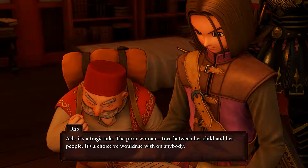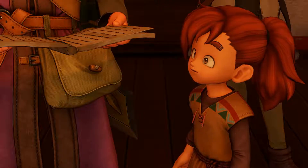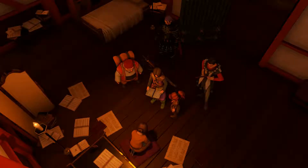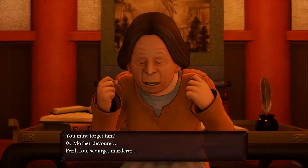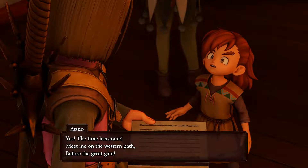It's a tragic tale — the poor woman torn between her child and her people; a choice you wouldn't be wishing on anybody. Maybe if we could get our hands on that mirror she mentioned we might have more luck with it than she did. But Miko is gone, and the magic mirror with her — the light of hope fades. The villagers cry that Tatsunaga cannot be saved; only the creature remains and it must be slain. The time has come — meet on the western path before the great gate.